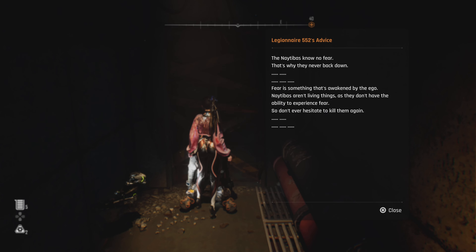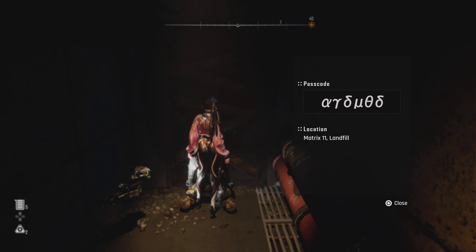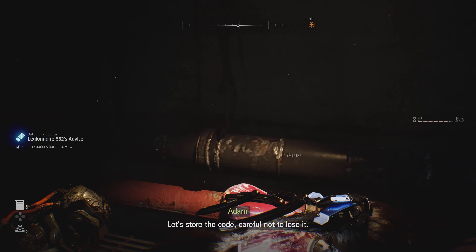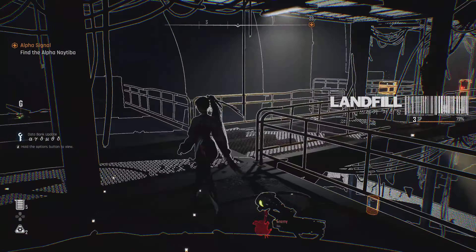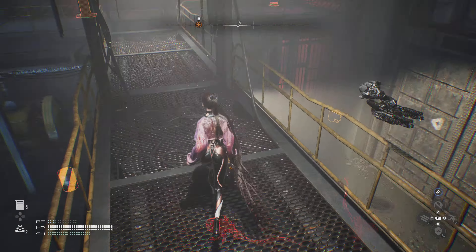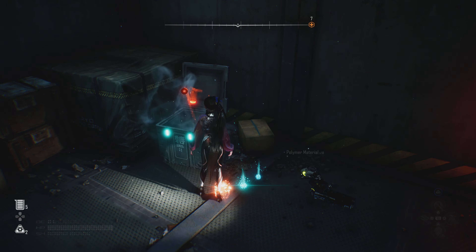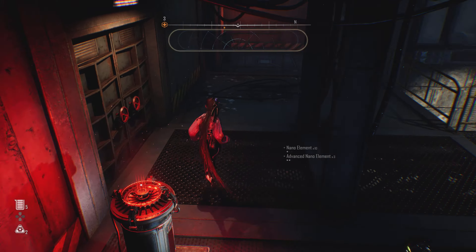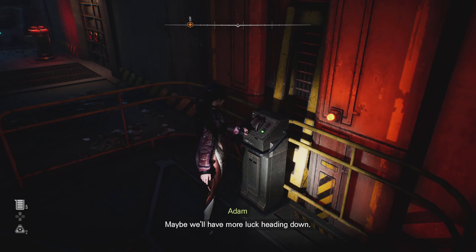Nativas — no fear, that's why they never back down. Fear is something that's awakened by the ego. Nativas aren't living things, as they do not have the ability to experience fear. So do not ever hesitate to kill them again. And we got a passcode — let's store the code, careful not to lose it. I don't know what it's for but we'll figure it out. There are some Nativas down there but we'll take care of it. It'll be tough to get through here unless we restore power with a fusion cell — maybe we'll have more luck heading down.